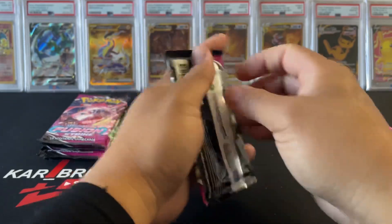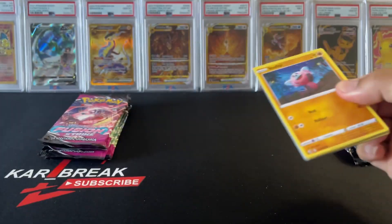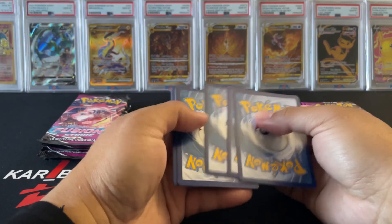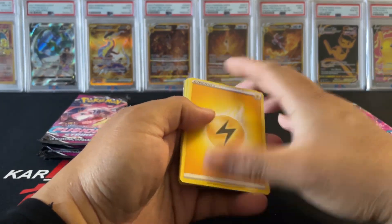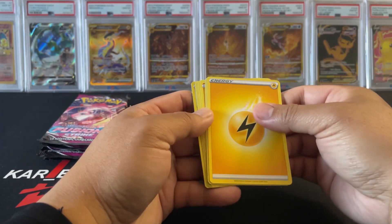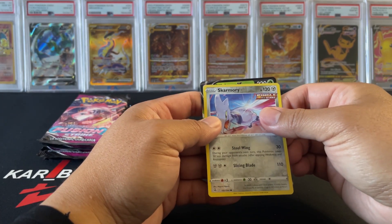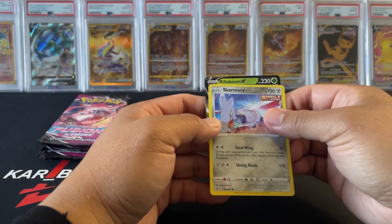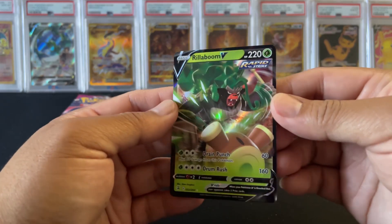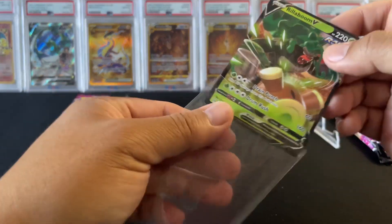Alright, we're gonna do black coal card — one, two, three, four. Whoa, we got a hit! Energy... looks like we got a hit. We have a holo and reverse holo, and this is gonna be a Rillaboom V. Not too bad — first pack, first hit. That's definitely a good sign, let's leave that up.